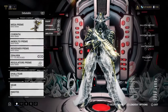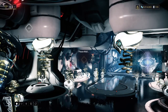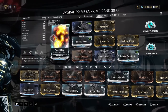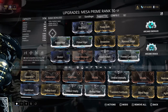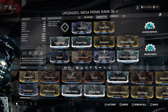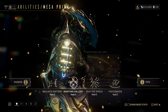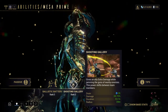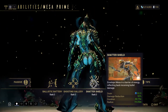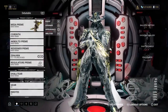In this build I'm going to be going with Mesa. My Mesa is built as a support build to support my teammates — it's all about giving her increased duration and range. I'm going to be primarily using Shooting Gallery and Shattered Shield. Shooting Gallery in order to crowd control enemies so they don't shoot at us, and Shattered Shield so that if I'm taking too much damage, I will use it.